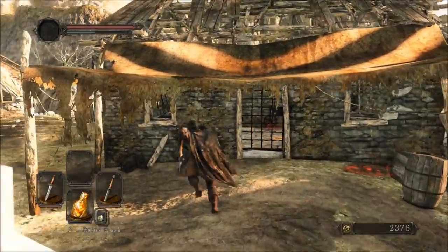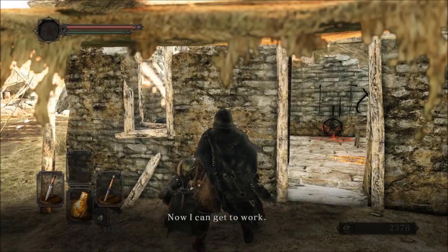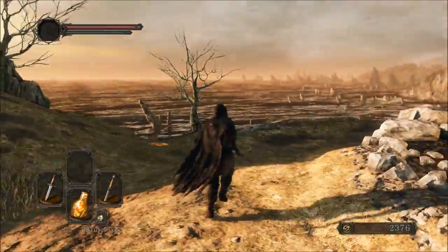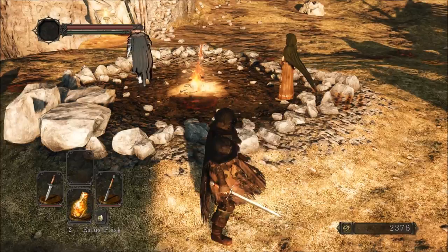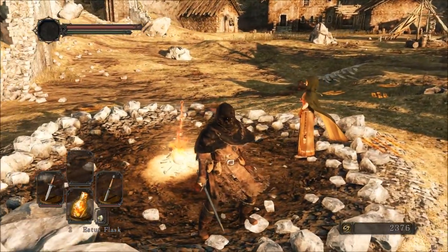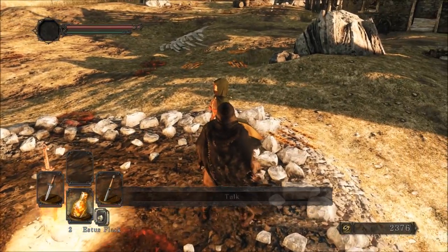I'm gonna go talk to the blacksmith so I don't forget, after I open the door. We use the key — 'now I can get to work.' One of the main things you need a blacksmith for: your weapons have durability, so does your armor. There are things that will damage your armor pretty heavily. Also, when you swing your weapons, they take durability damage. If they completely break, you have to go to a blacksmith to repair them. If they are just damaged or close to broken and you rest at a bonfire, they do restore. So that's a big difference.